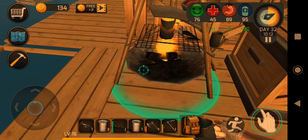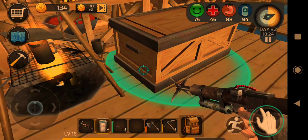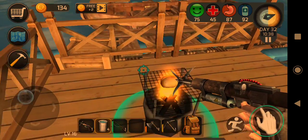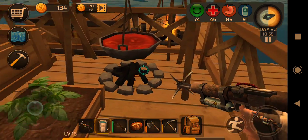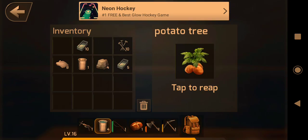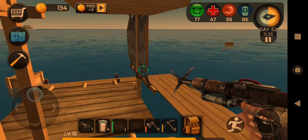Bring some water. Put that down. Do we have food? Okay, we have a fish. So let's just stock up. We like that. There's fish.